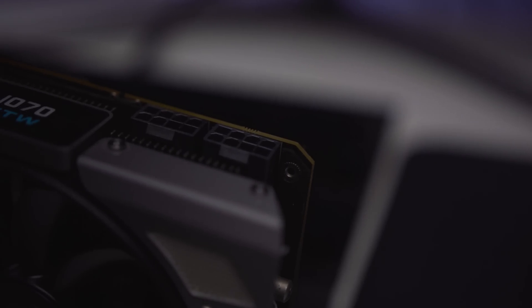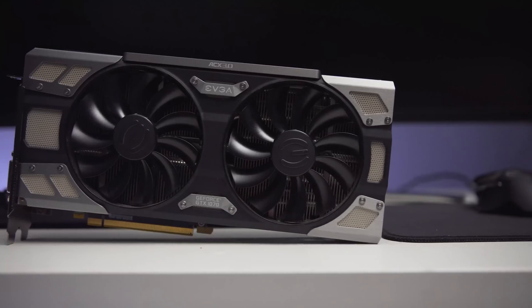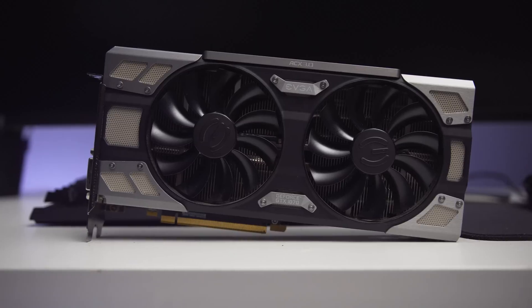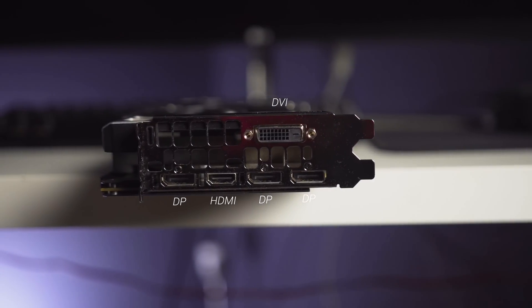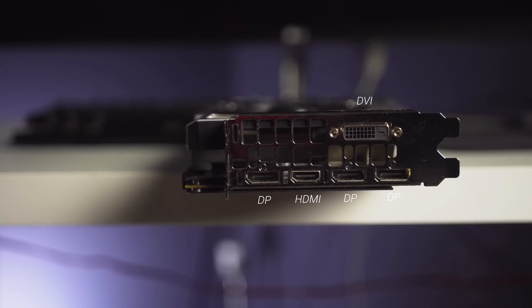The power connector — or in this case, connectors plural — tend to be on the side of the card, something to think about when looking at your case configuration, and obviously this one takes two of those. IO consists of a single DVI, three DisplayPort, and one HDMI, but some variants do come with two HDMI. Most cards will come with a single HDMI, so it's worth mentioning.